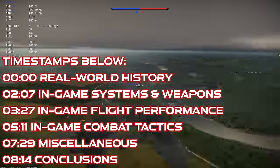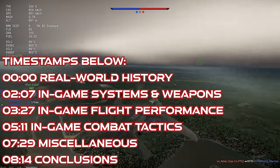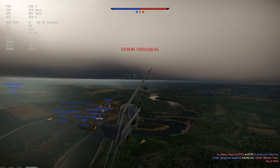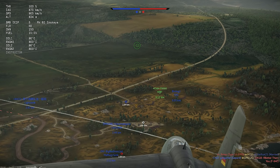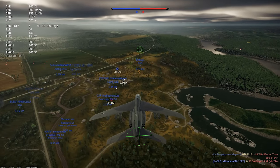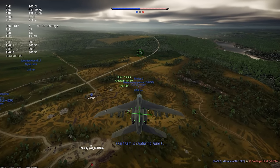The Alpha Jet was the product of the need for European Air Forces in the mid-1960s to replace some older first-generation jet trainers from the early 1950s. France and West Germany came to an agreement to jointly develop a subsonic trainer aircraft, but the German requirements changed a bit, which led to a divergence of the two early models of the Alpha Jet.